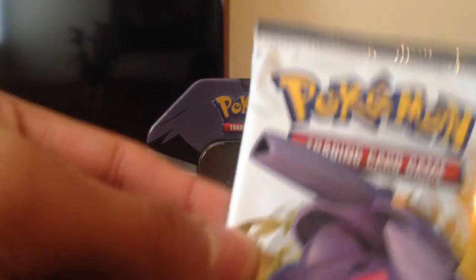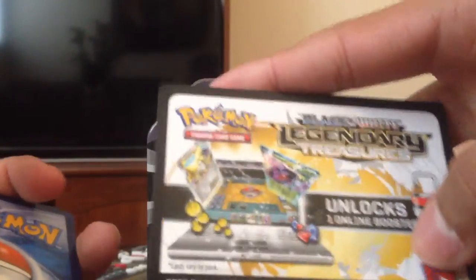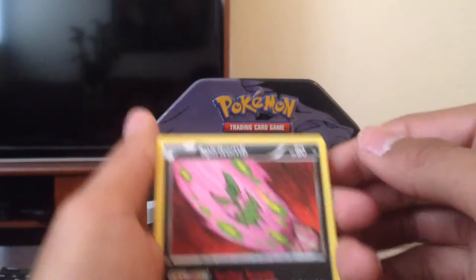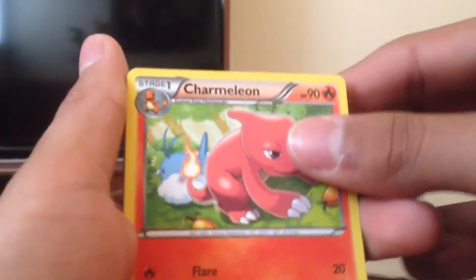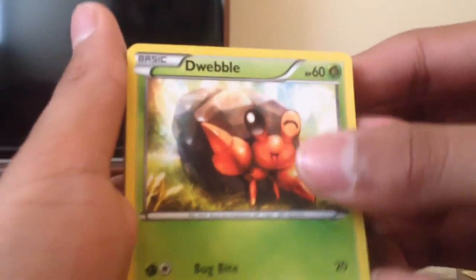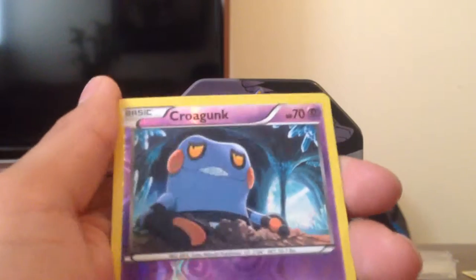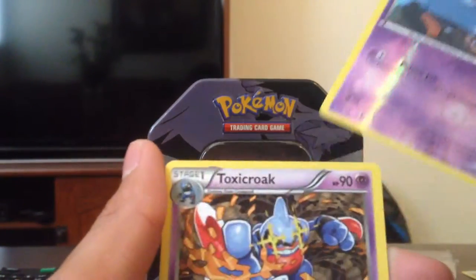Now we're gonna do the last pack here. Shake it upside down, see what we can get in this one. I'll open this one carefully — it's the first time I've gotten Legendary Treasures, so I really don't know what you can get. I'll be giving the TCG code cards off on my channel once I reach 50 subscribers. We got an Elsa, Spiritomb — I didn't know that Pokemon is still in this, wow that's cool — Charmeleon, that's a sick Charmeleon. Dwebble, I've never seen this one. Tympole. Piplup, old school Pokemon. Charmander. And our Reverse is a Krookodile Common. And our final Rare is a Toxicroak.